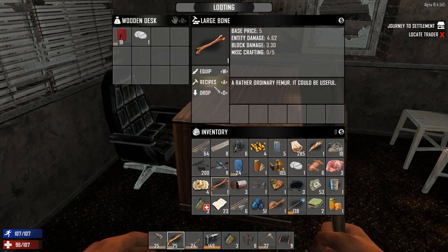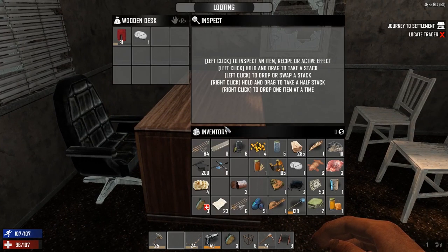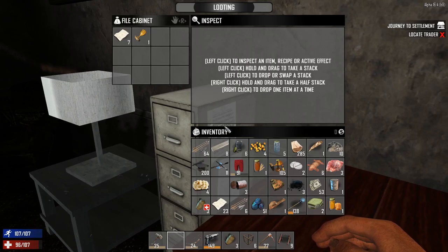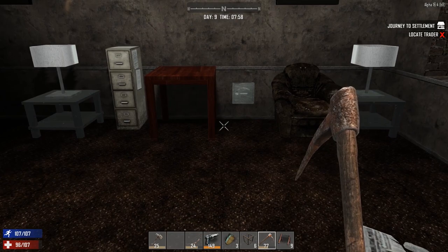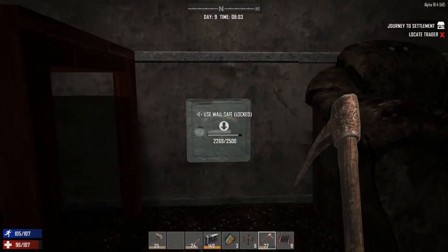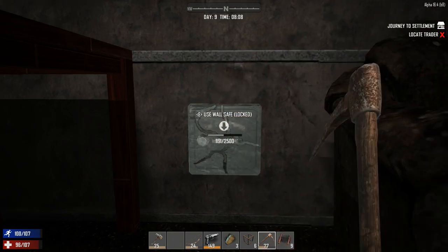Just grab everything for now — and in a school, we have a gun safe, very interesting. Let's bust out the pickaxe and crack open this safe. This is going to require a little bit of elbow grease, but thankfully I picked up this nice pickaxe earlier on and as you can see it's making short work of this. I'm hoping to find a hunting rifle or a shotgun — hunting rifle would probably be better for base defence.